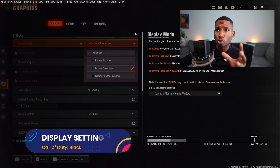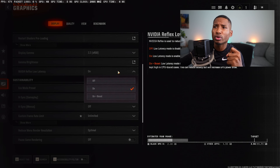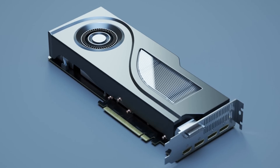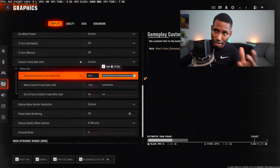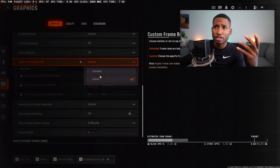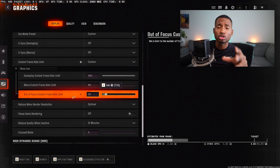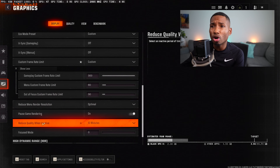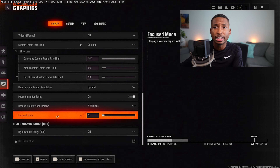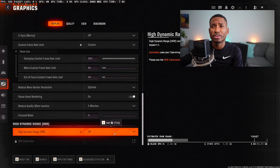You're going to want to play on full screen to get the most frames possible, and make sure you're on the right resolution. NVIDIA Reflex Low Latency — put this on so your GPU works harder for more FPS. For Custom Frame Rate, set gameplay to whatever your monitor's refresh rate is. If you're under 300Hz, put your monitor's Hz rate there. Set the menu to 60 and out-of-focus to 30 so your PC isn't heating up in menus. Set Pause Game Rendering when inactive to 5 minutes.